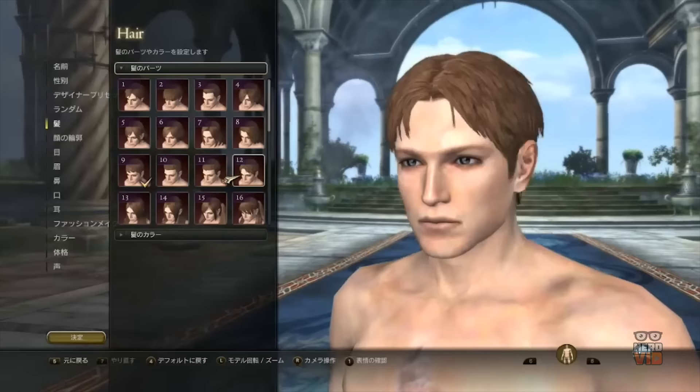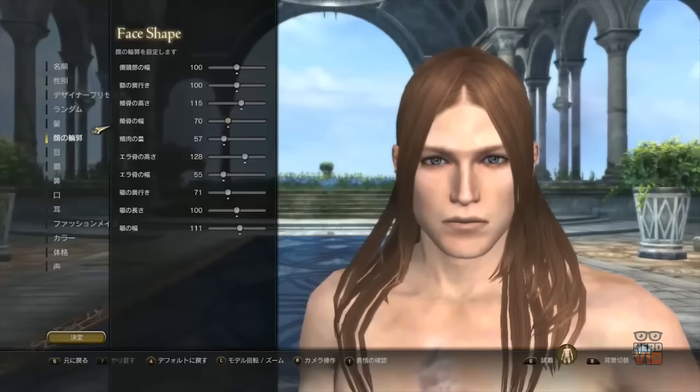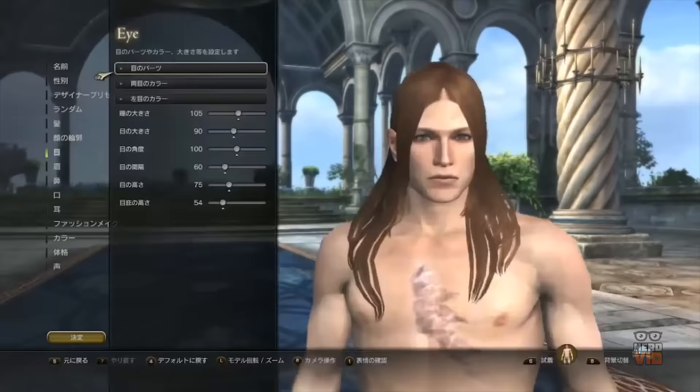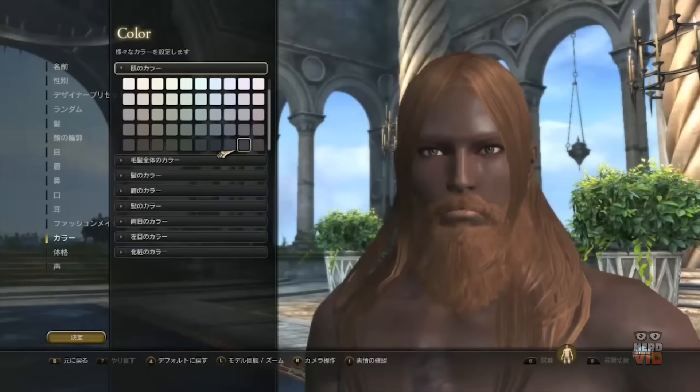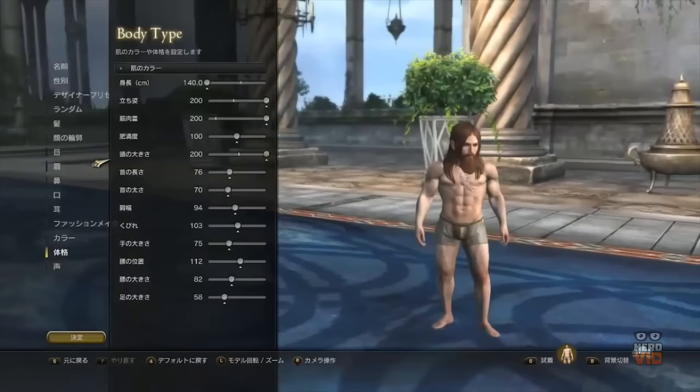Even though Dragon's Dogma Online has only one race available — namely the humans — the body type customization has a wide variety of features so that you can make your character look small and slender like a child, or tall and fat like a sumo wrestler. A series of templates for the eyes, chin, nose, mouth and all other facial features can be used to start the character's appearance, and using the sliders you can adjust the already selected structures. In the makeup panel there are numerous options to choose from when it comes to adding scars, eyeshadow colours and facial tattoos.